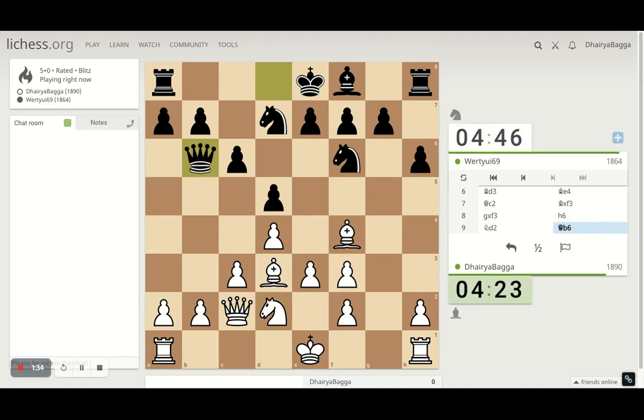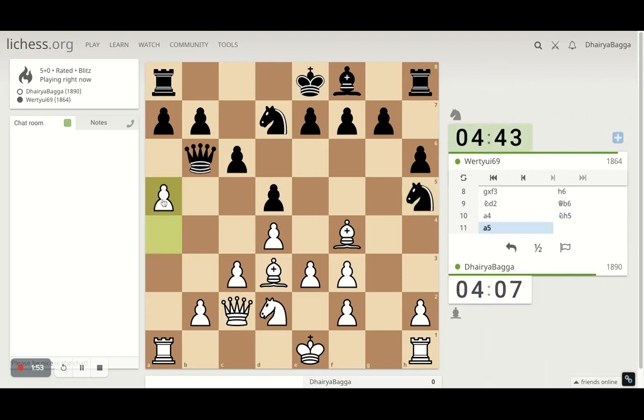He's probably not going to castle now on the king side because he's just trying to take on the queen as well. I can play a knight or go for the attack — let's go for the attack, a4, pushing the pawns forward.